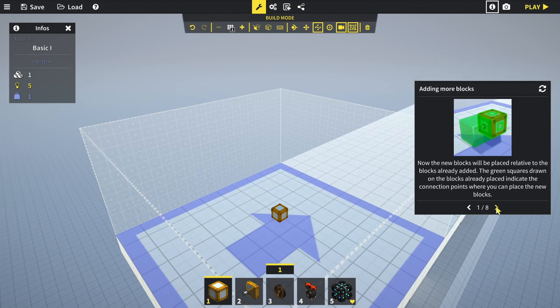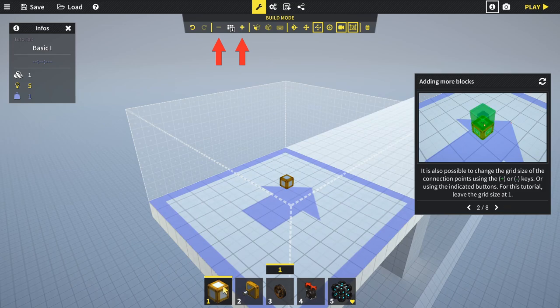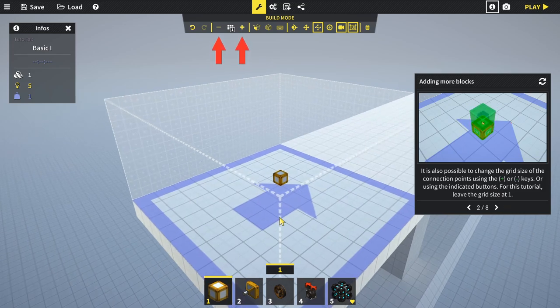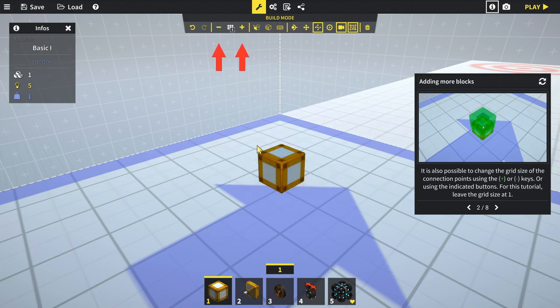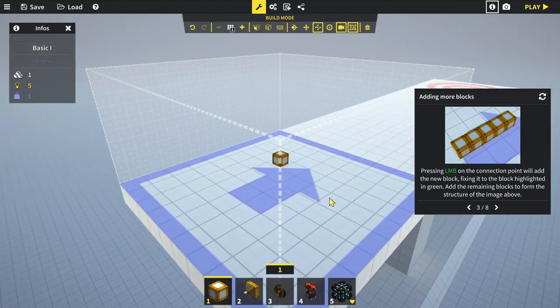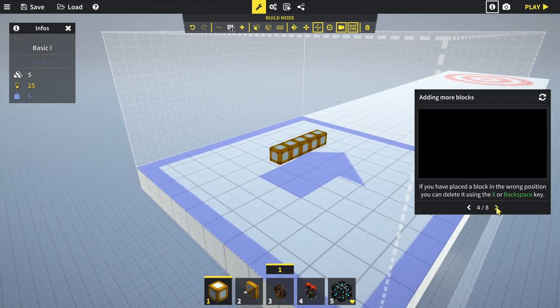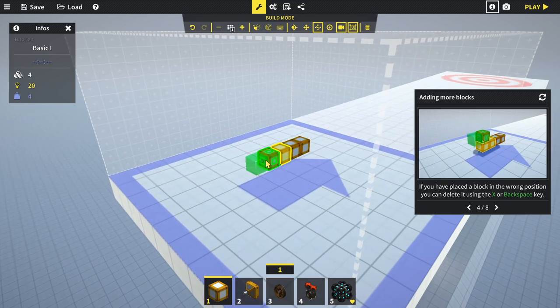New blocks are placed relative to blocks already added. The green square indicates the connection point where you can place a new block. It's also possible to change the grid size using the plus or minus keys - pressing plus gives loads more connection points. Press the left mouse button on a connection point to add a new block. Add the remaining blocks to form the structure - a total of five blocks. You can delete misplaced blocks using X or backspace.